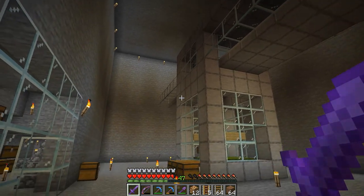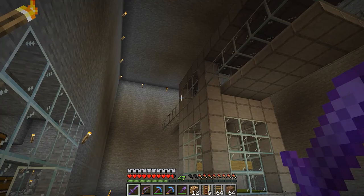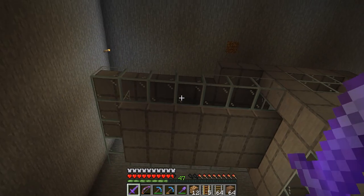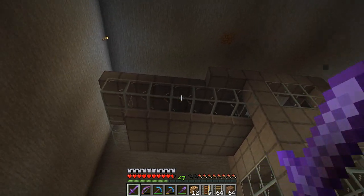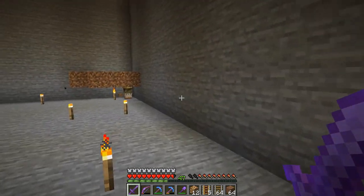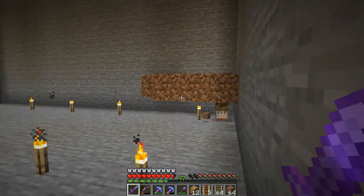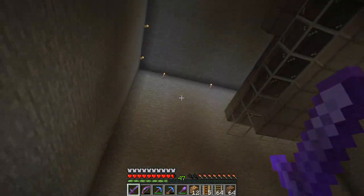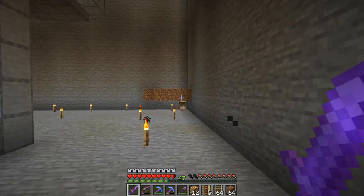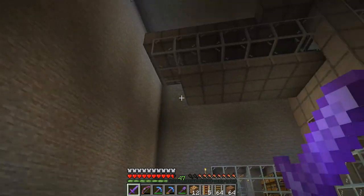Before we build too much more on here, we actually have to get the pillagers and the villagers down in here and get these chambers set up before we do the top part. So let's go ahead and first get this guy up here — and also I need to light this up. I forgot to do that. I got some glowstone blocks, so we'll go ahead and pop those down as well. I'll build a structure to get him into here and then cut back once that's done.